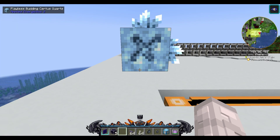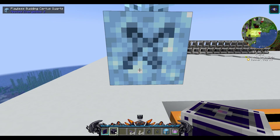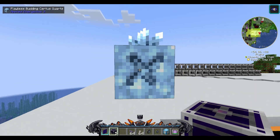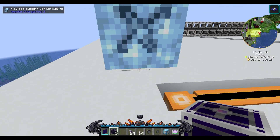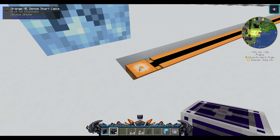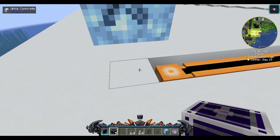If you enchant your annihilation planes with Fortune and Efficiency, they will take more power, but you'll get more Sirtis Quartz in return, so it's definitely worth it. Place the Flawless Sirtis Quartz block down one block above, so there's a block of air in between.